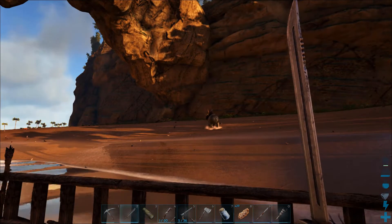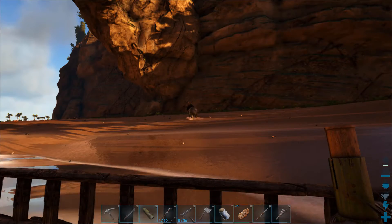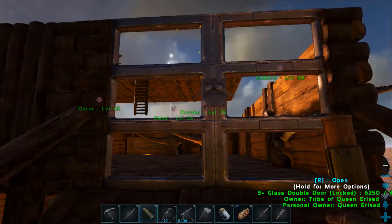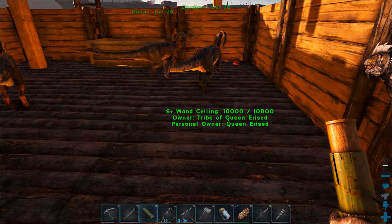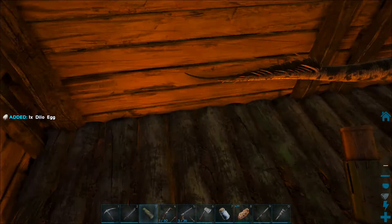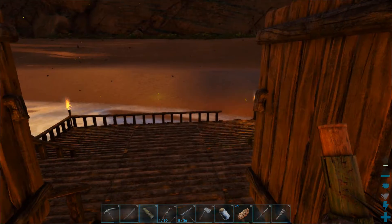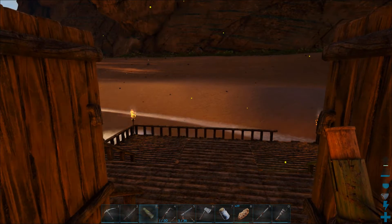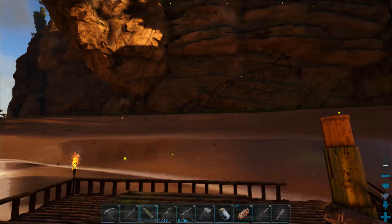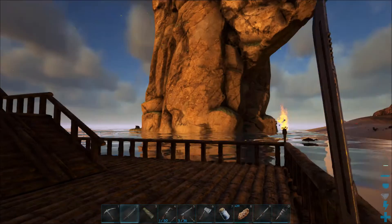Hello and welcome back to the ARK. So much stuff has happened — I lost an entire episode again where I demonstrated how we got the chitin. All you had to do was lure it: shoot at the beach, hit the scorpion, it would come into the water and come to the boat to attack you, then shoot it with arrows.